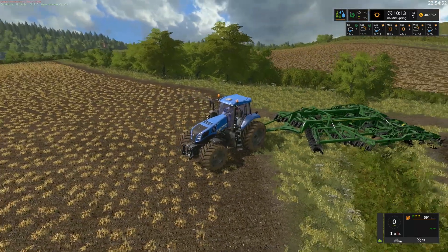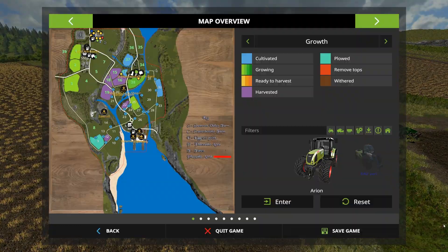We've also bought some extra fields. If we bring up the map you can see where we are now. We've bought fields 15, 16, 17, 18 and 19. We also have field 8 — that was actually an error. Instead of buying 18 I bought 8, so we'll keep that one as it is for now.